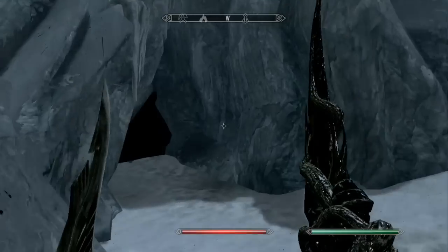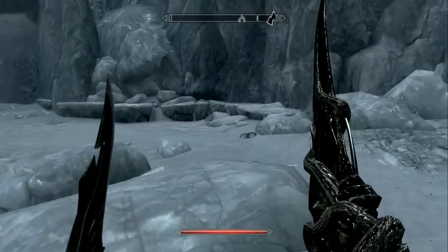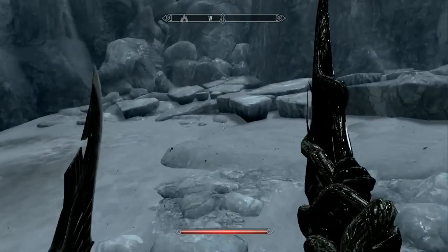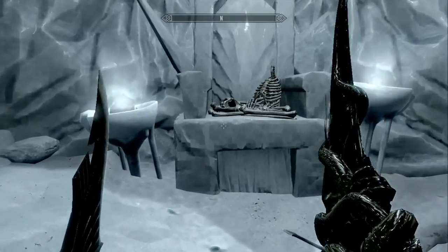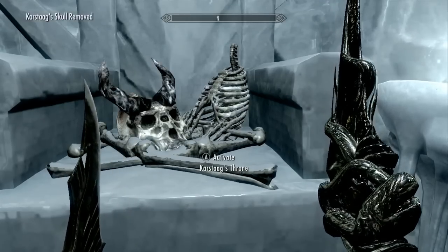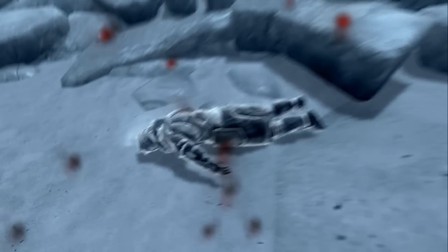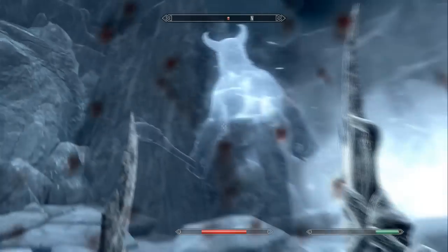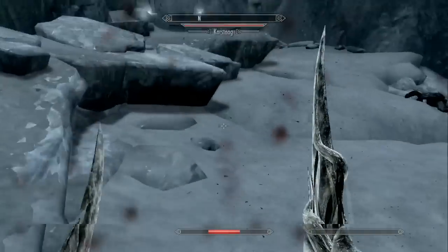We came in through the front door - not the bathroom window, that's a Beatles reference - to Castle Karstag Caverns, that's where we would have come in if we went through that way. It looks like that's it in the courtyard, a bunch of Reiklings everywhere. And if we walk up here we have Karstag's throne, and it looks like there's a set of bones. Let's go ahead and activate it.